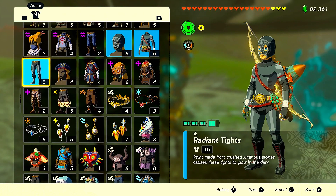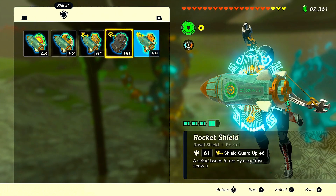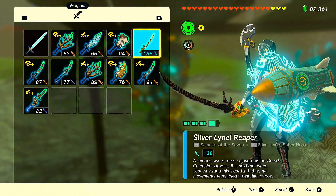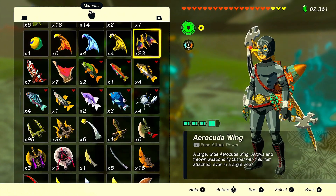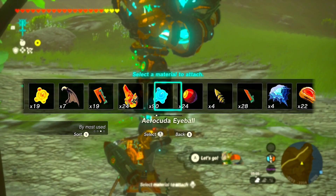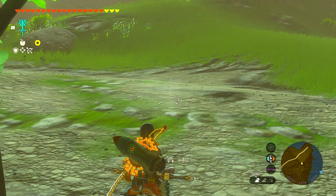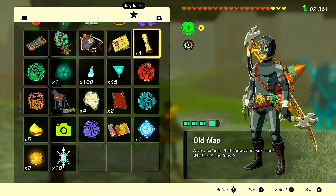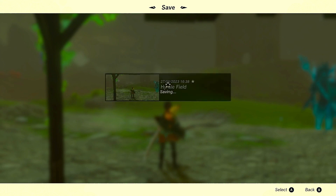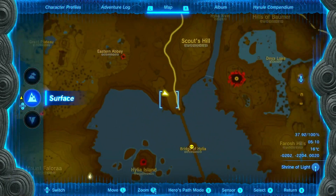First off, choose whatever armor you want. I'm choosing the radiant because I was trying to double the damage with my bone weapons. You should always have rocket shields — have multiple rocket shields. You're definitely going to need multiple rocket shields. Have a really good bow and a weapon with strong damage. If you can, try and make sure you have the gibdo bone. There should be a lot of that — you should pick up a lot of gibdo bones when you're doing the lightning sage in the main story.